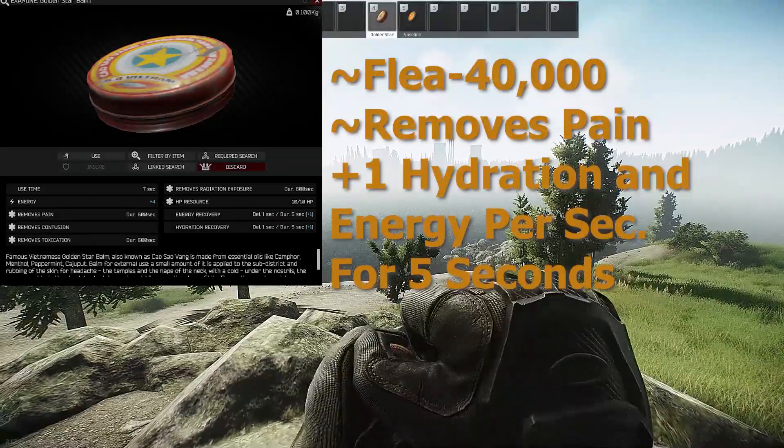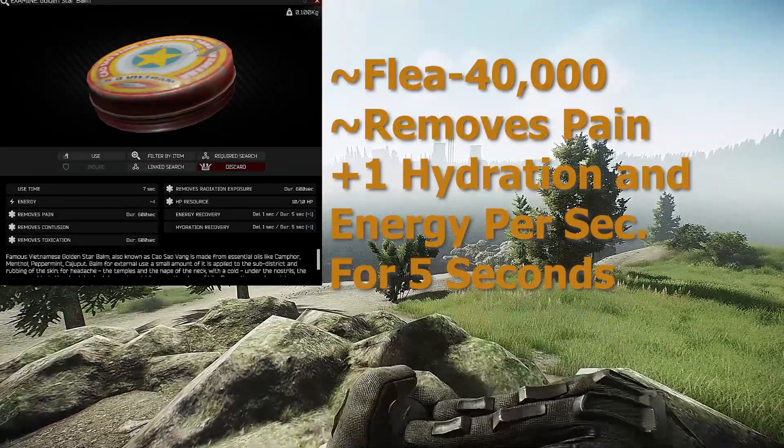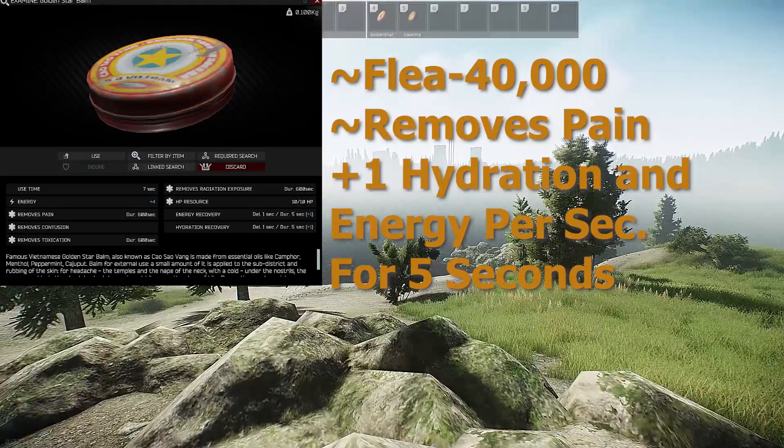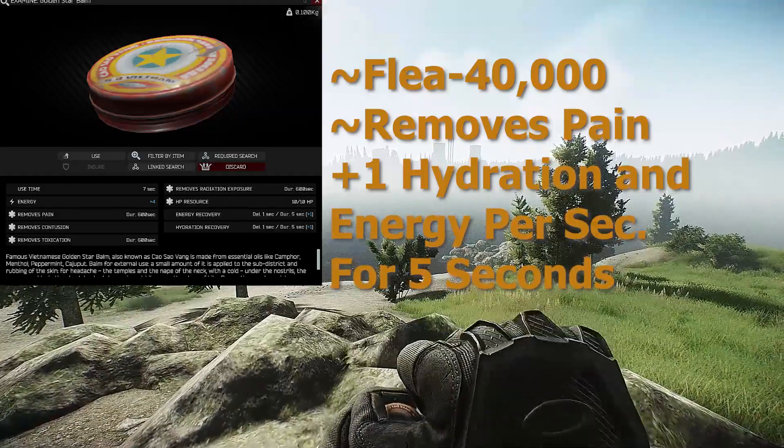A perfect Golden Star Balm on the flea market goes for around 40K. It can be used in 7 seconds, removes pain for 600 seconds, and recovers hydration and energy for 1 point every second for 5 seconds, and it also gives 4 energy.